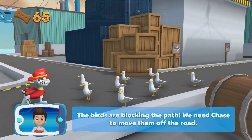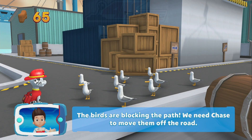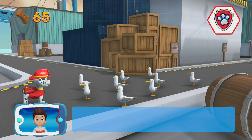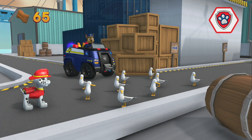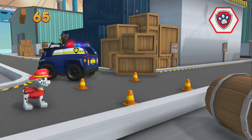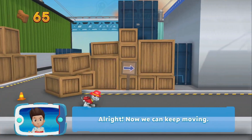The birds are blocking the path! We need Chase to move them off the road! Choose which pup ability to use. All right! Now we can keep moving!